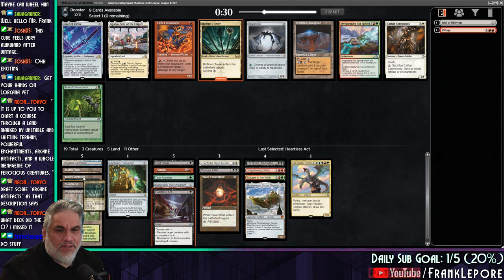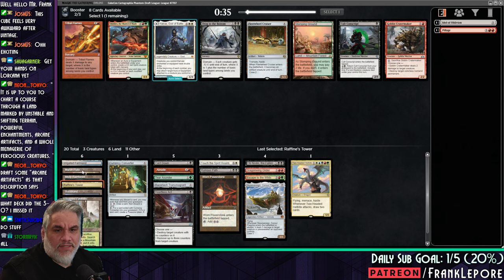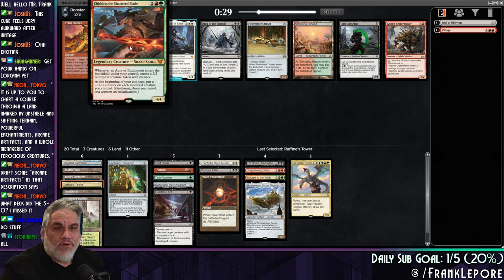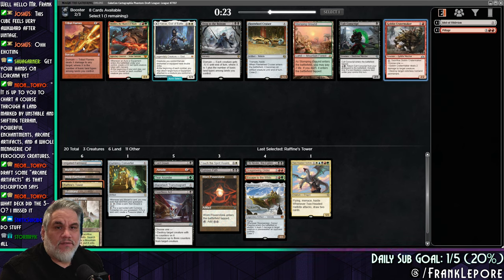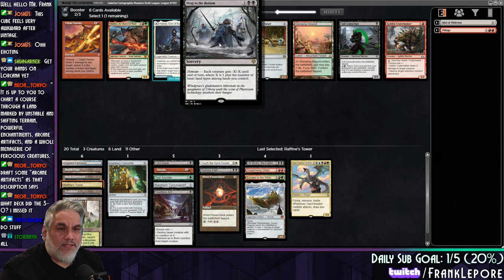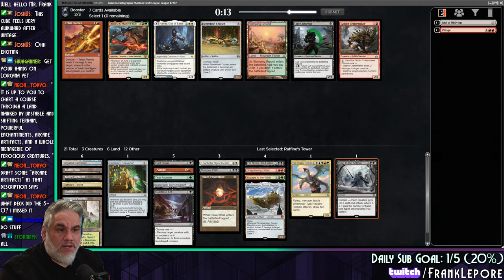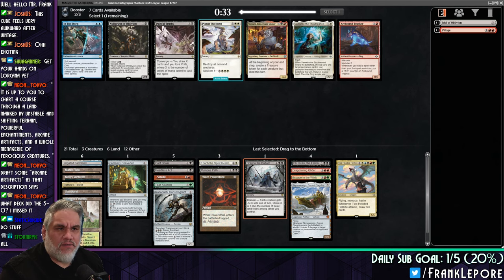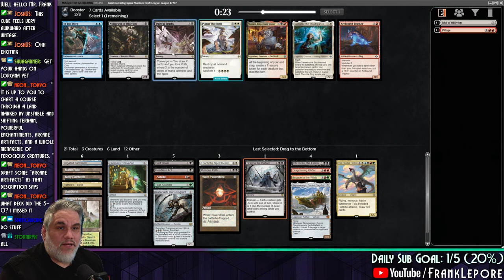This also lets Misty Rainforest become four colors right now. Stomping Ground — we can get that with a Wooded and a Misty so far, that's pretty good. Chishiro — whenever an equipment enters the battlefield, you lost me. I do like Goblin Crater Maker. Tribal Flame is interesting. Each creature gets negative X, negative X, where X is one plus the number of basic lands you control — that's just a Wrath. Painful Truths came back. Planar Outburst also not terrible. I think we're just taking the Painful Truths.